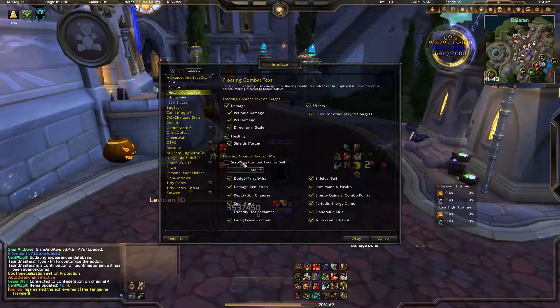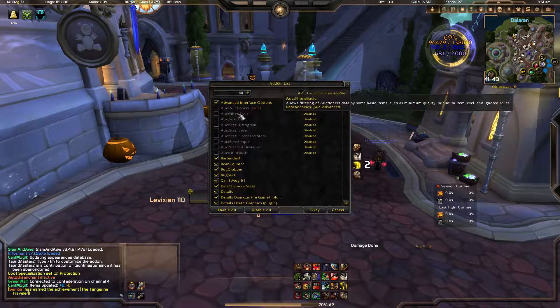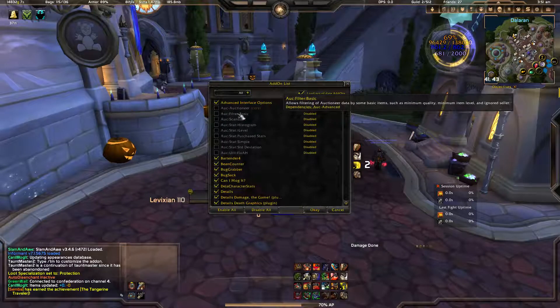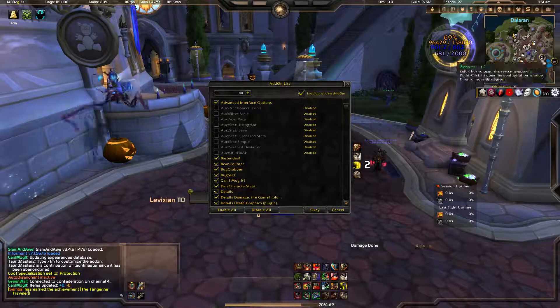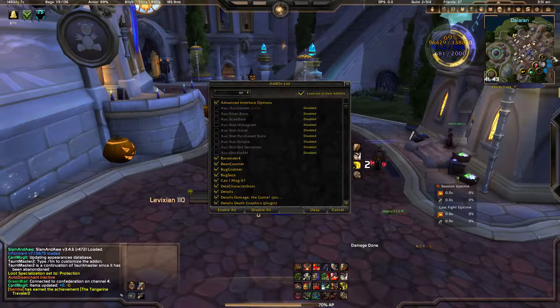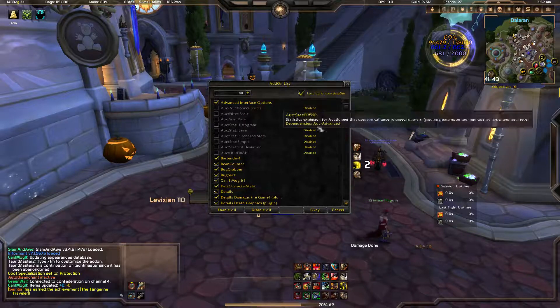Things like floating combat text, if you're used to that. I installed Auctioneer for one purpose — this sidebar here. I'm trying to figure out how to use the sidebar to clean up the mini-map icons so I can have a very clean mini-map. The objective is the cleanest mini-map possible, and I've heard this sidebar can do that. Other than that, that's the only reason I installed Auctioneer.